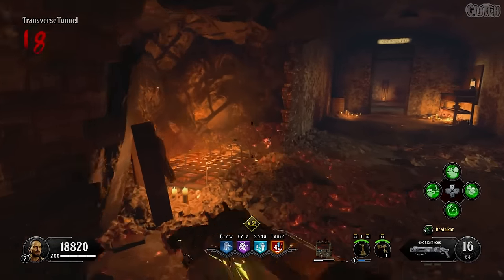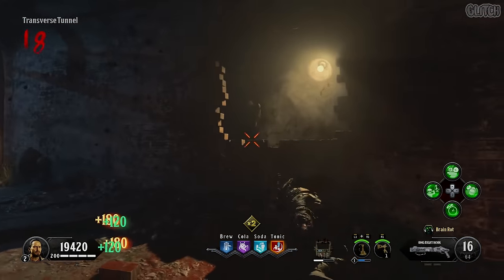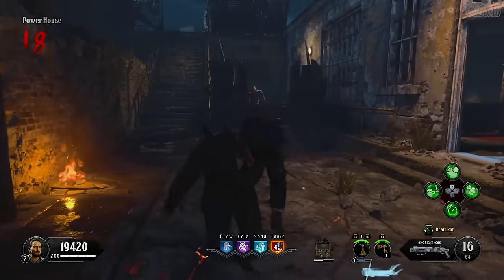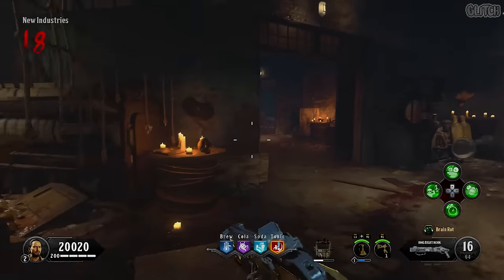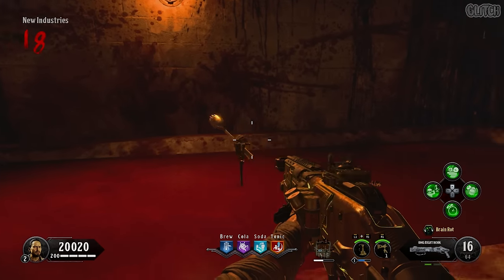Now in that guide I say you have to get about 100 golden spork kills around that tub in the new industries building. That is actually incorrect — you do not need to be near the tub. In this gameplay I was just outside the powerhouse when I got the completion sound, and as you can see the tub then changed to blood. Huge thanks to Coaster Maniac and Mikey Myers for confirming this.